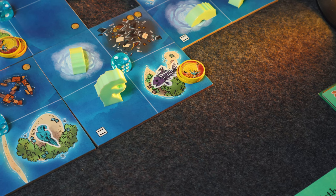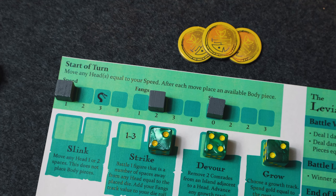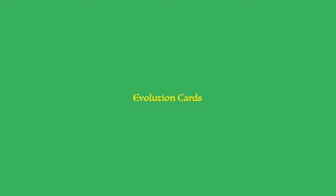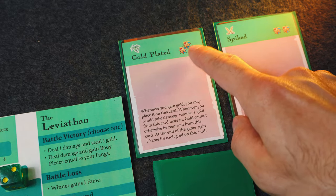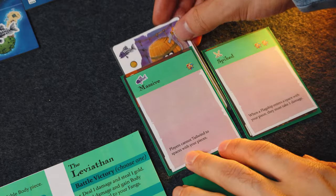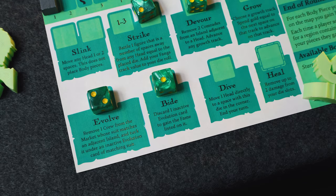Since this is a sea monster and not a ship, many basic actions were renamed. Slink is your sail and works the same, only you choose one head to move. Dive is your tailwind, and Strike is a battle action that attacks from a distance equal to the die placed, targeting one piece instead of everything. Devour lets you remove two adjacent comrades with one of your heads and move up one of your tracks. Grow lets you spend gold to move up a growth track. Evolution cards are a six-card deck with two always on offer, each having an interesting ability, a suit, and a fame amount. The Evolve action lets you remove crew matching an adjacent island and tuck it under a revealed evolution card matching its suit, making that evolution active and giving you a new ability. The Bide action lets you discard a difficult evolution and gain its fame value.